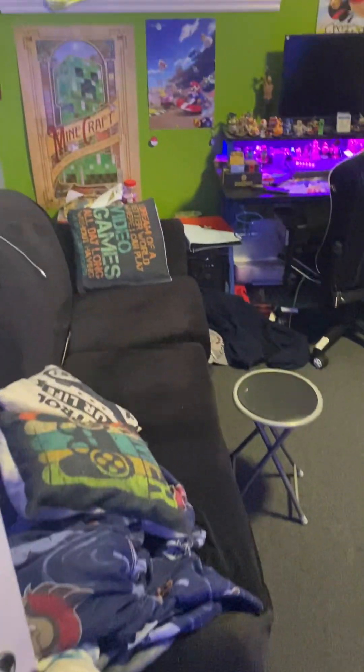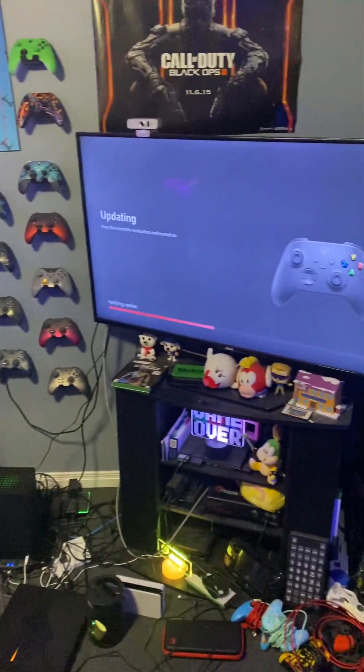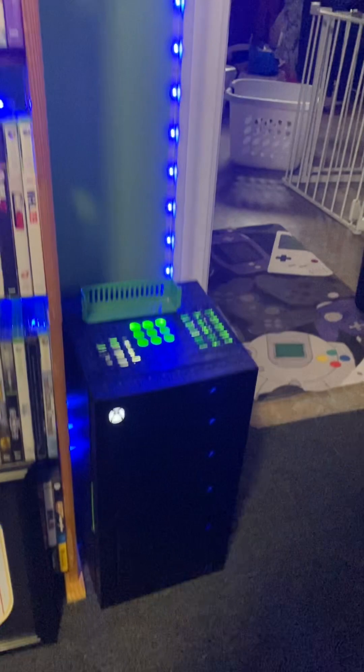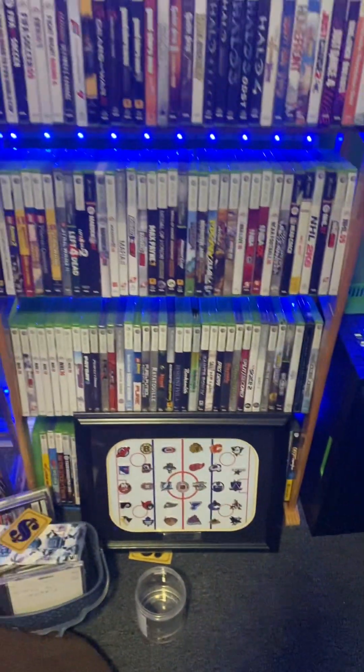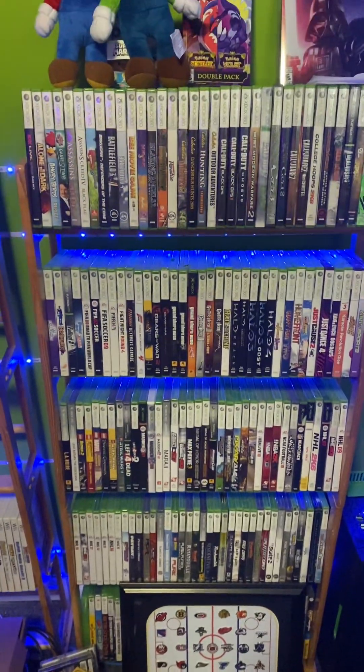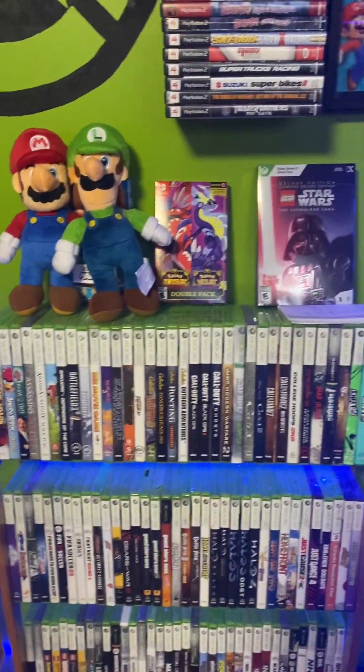Here's the magical room right here. Let's start right here. We got the little Xbox mini fridge here. And then we got all our 360 games — alphabetical order. We start in A and we go B, C, all that. Got Mario, Luigi.